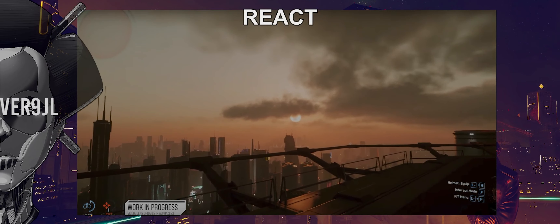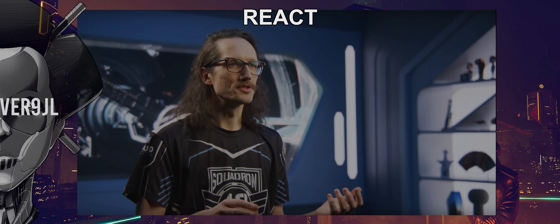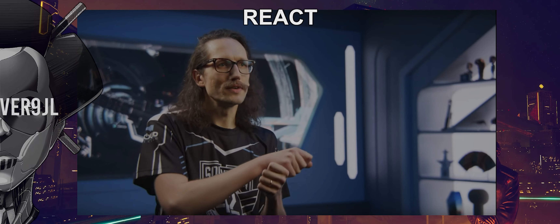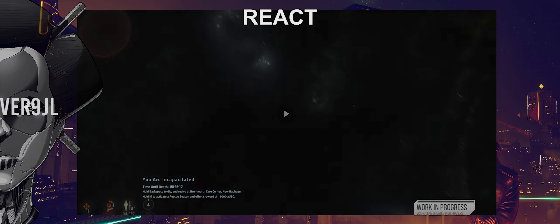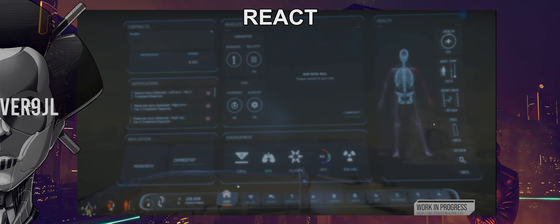The big upgrade in 3.23 isn't so much new information, but a new dynamic system for showing and hiding widgets based on your current situation. All the basic information you'd need — health status, hazard warnings — is surfaced contextually. Looking at the menu: vehicles, environment, weather, radiation, G-forces, reputations, crime stat, notifications, health via the skeletal system. This looks alright.